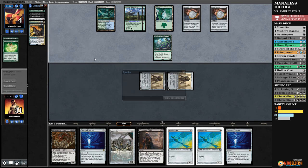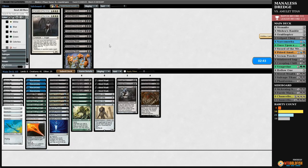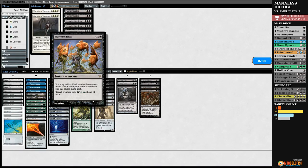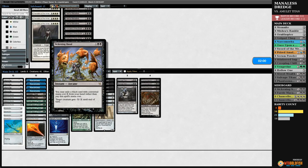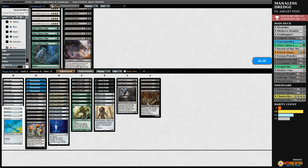Opponent hits us to eleven, we untap — Serum Powder, still no dredger. We attack. Sometimes just two Hollow Ones is enough — thankfully our opponent can't play Primeval Titan if they draw it, they're a mana short. Opponent blocks. We won the battle of decks not performing very optimally! Opponent had one of the worst Amulet Titan hands and we had the sketchiest, most whiff-y Manaless Dredge hand, but we survived and prevailed. Thank god we at least had the Phantasmagorian for the Hollow Ones. If this deck does not hit a dredger, the deck doesn't do much.